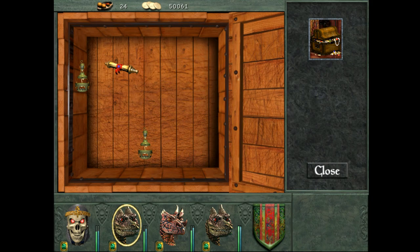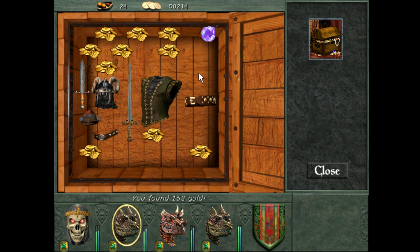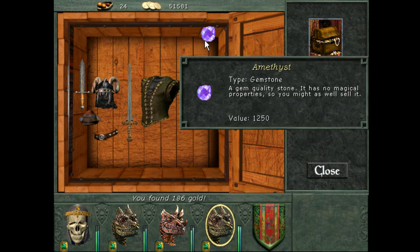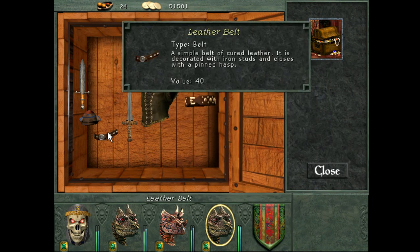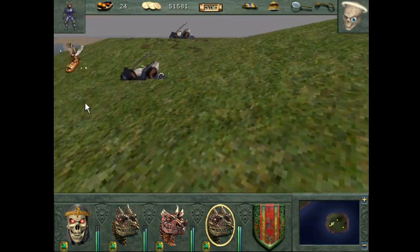We didn't blow ourselves up this time. Cure disease — we also still need fire resistance potions, so we're going to keep our eyes open for those. It's unlikely we'll run into any in these lower-level chests. We're going to leave the rest of this junk that's actually worth selling.